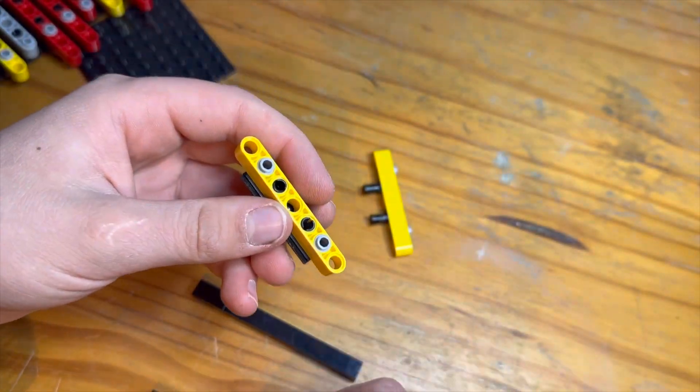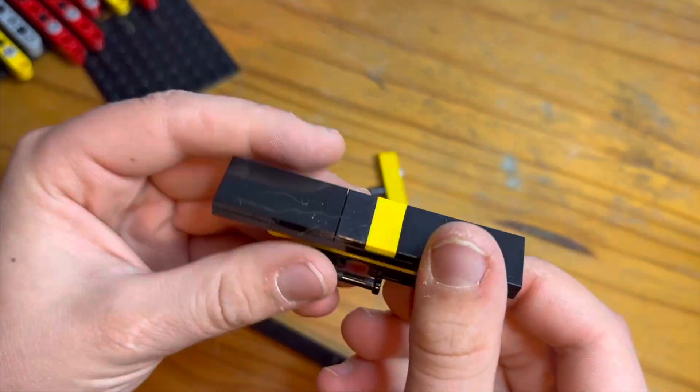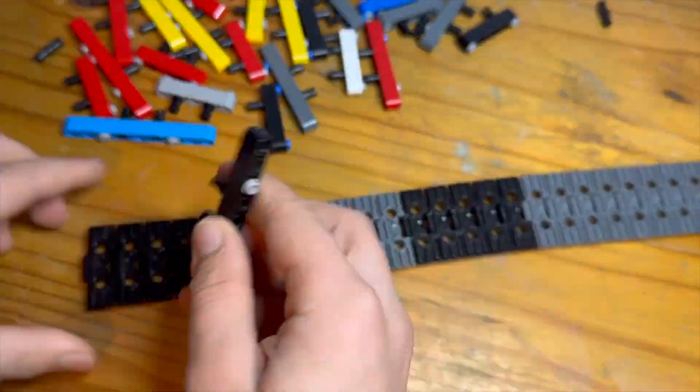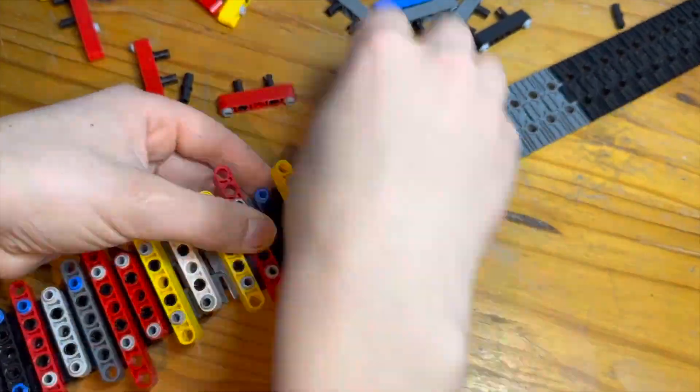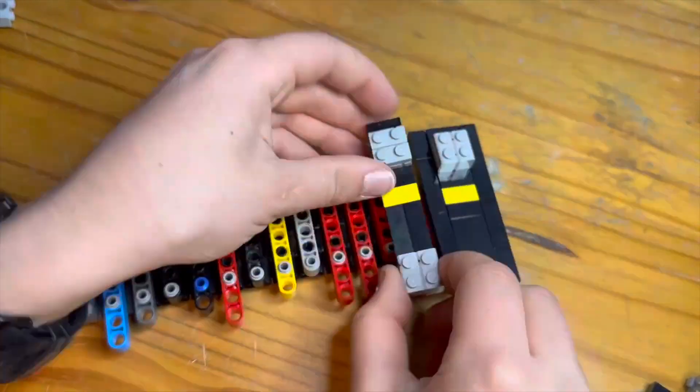The thing about the road pieces, though, is that they have to vary from 2x9 to 1x9 in length, because of how the tread size is. Then around 20 minutes later, I had constructed more of the pieces, so I added them to the tread. Here's what it looked like when finished. Then I built up some road pieces and added them on.